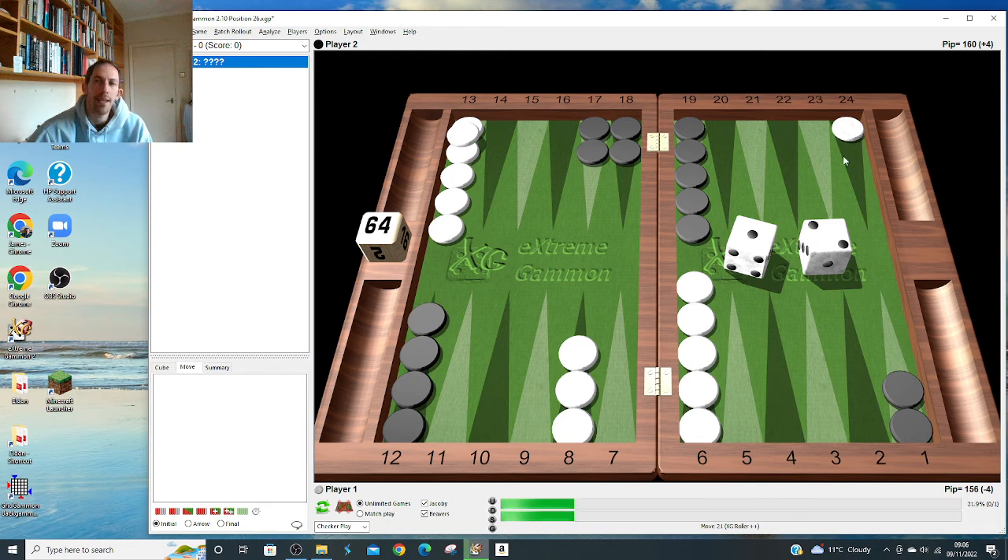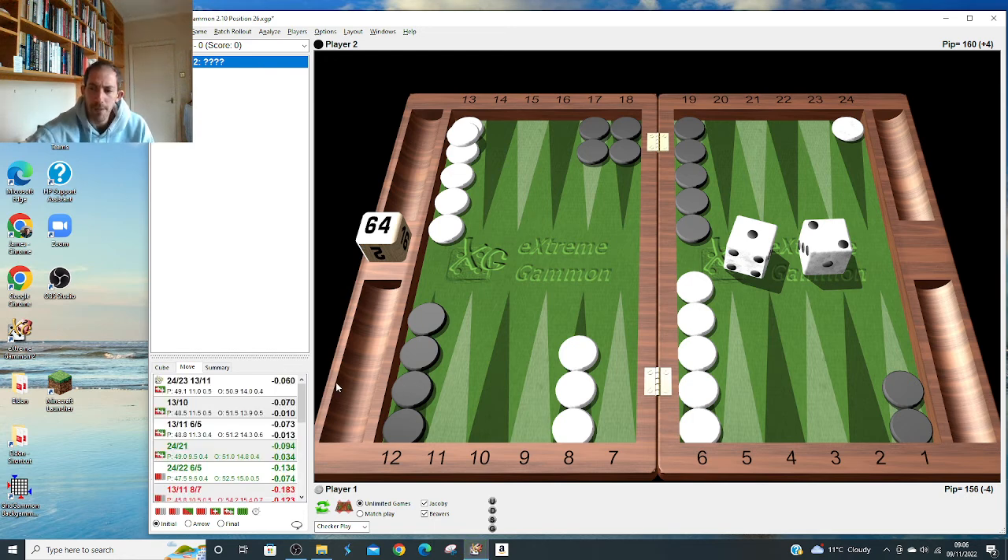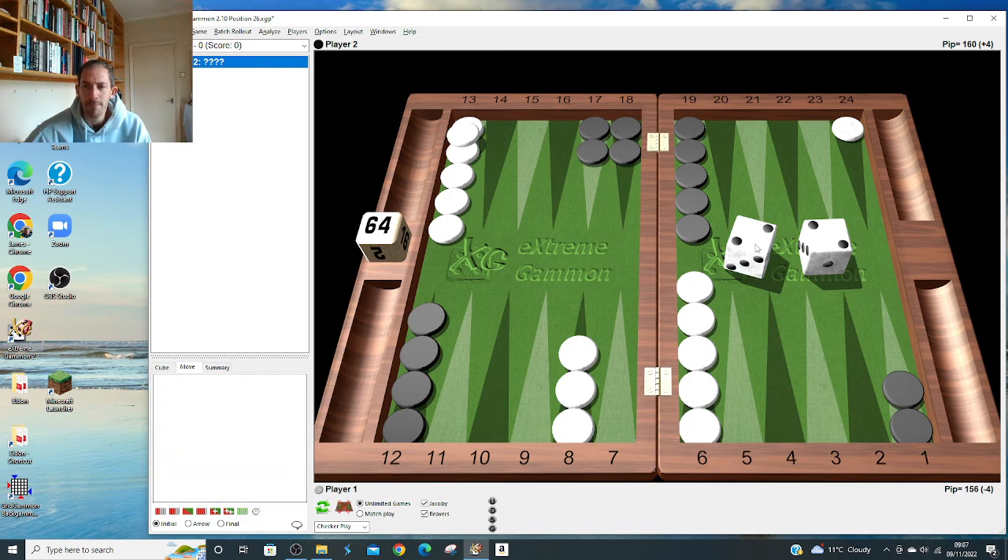Rather than just to the 10, stepping up to the 23 is better than being on the 24 because you free the build on the 8 point a bit, and you only get hit by 6-4 rather than 4-5 and 6-3, which don't do very much good for him on the other side. I wonder how many people get this right. You don't slot or anything like that like you would after the opening 6-1 - once you've run a checker, play with one man back, don't risk another one.